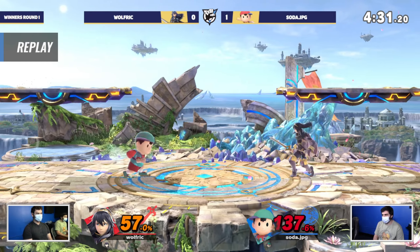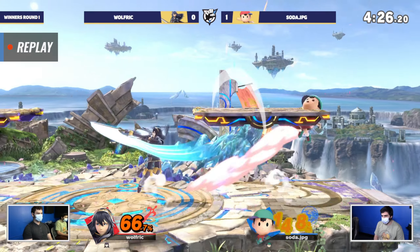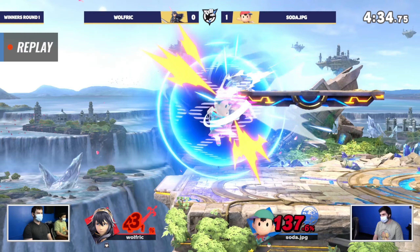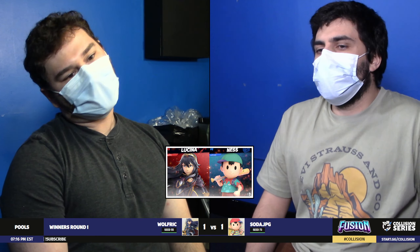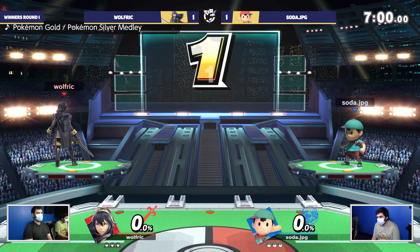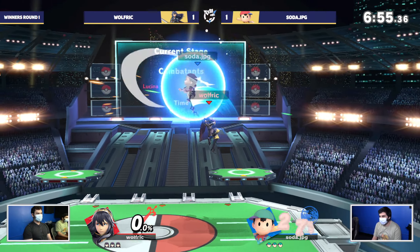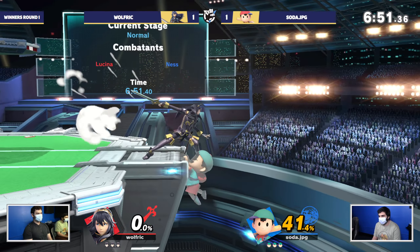Both players have one game apiece and this is a best of three — winner's side lives on the line. Soda's got the slight advantage with the counterpick on his side. I'd expect him to maybe go to a larger stage. He did so much better with that space. But they're heading right back to PS2 — they say it makes the best games. Who will screw up the DI first? That's going to determine the winner of this set.